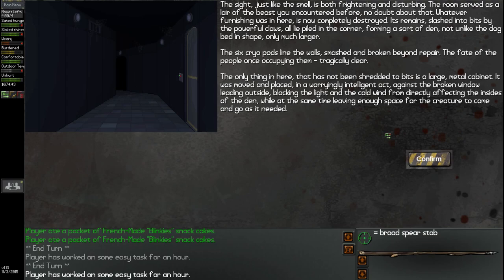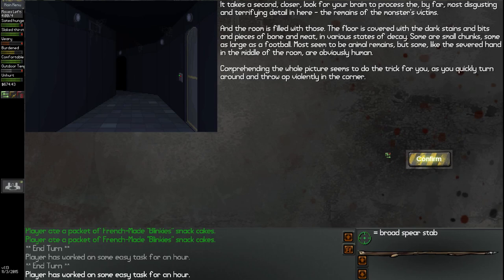Anyway, the only thing in here that has not been shredded to bits is a large metal cabinet. It has been moved and placed in a worryingly intelligent act against a broken window leading outside, blocking the light and cold wind from directly affecting the insides of the den, while leaving enough space for the creature to come and go. So the dogmen are actually kind of smart. The floor is covered with dark stains and bits and pieces of bone and meat in various states of decay — some small chunks, some as large as a football. Most seem to be animal remains, but some, like the severed hand in the middle of the room, are obviously human.